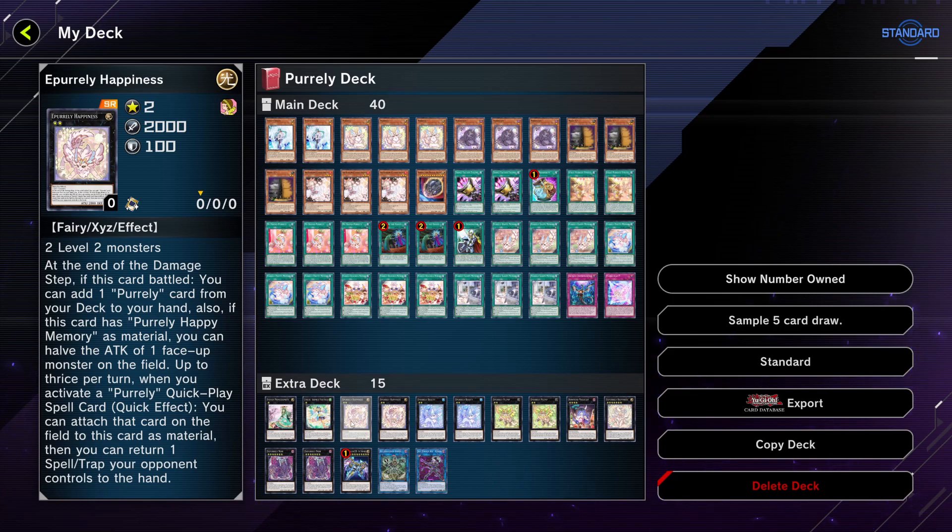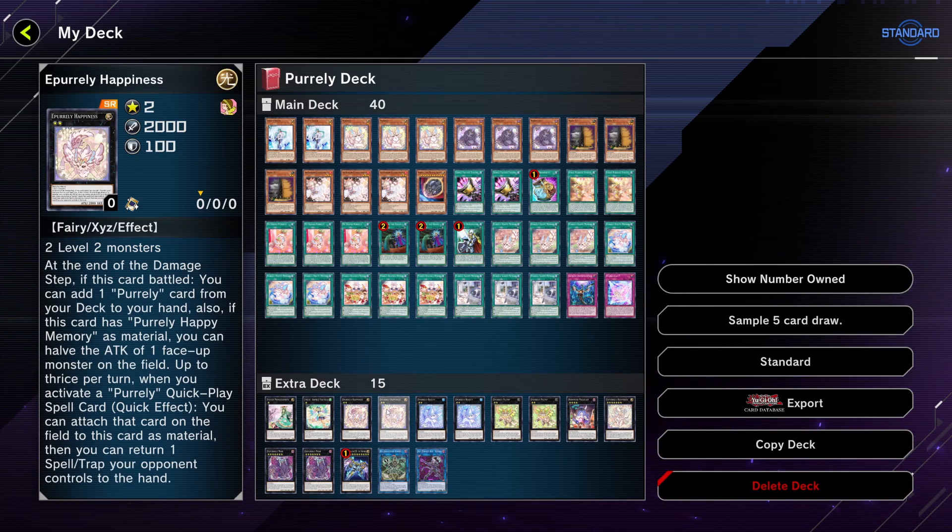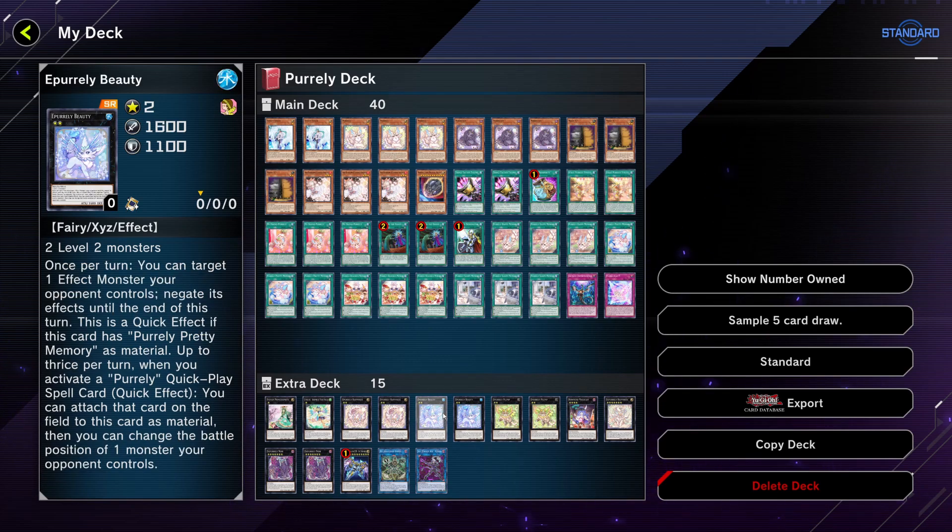Two copies of Pearly Happiness: at the end of the battle phase after it battles, it can search out a Pearly card. It can also copy the attack of one face-up monster on the field, and you can attach Quick Play spells to it as you'll see with all Pearly monsters. It can also return one spell or trap card your opponent controls, which can be relevant in the right scenario. Two copies of Beauty — it's essentially Imperm for the deck and can be pretty annoying for your opponent to deal with.